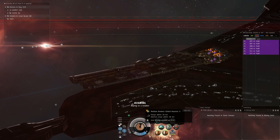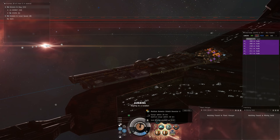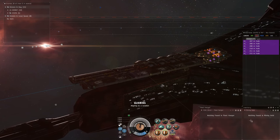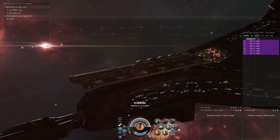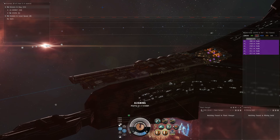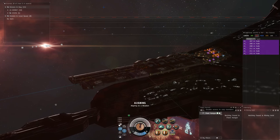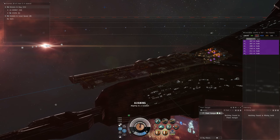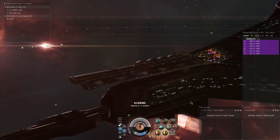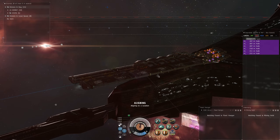That's kind of what the command ship setup looks like. Down here I have access to my mining hold and the command ship fleet hangar. When you set up your fleet, you need to make sure the fleet hangar has both these buttons checked in green — this allows access to corp and to your fleet members, which lets your Hulks actually open up the fleet hangar.